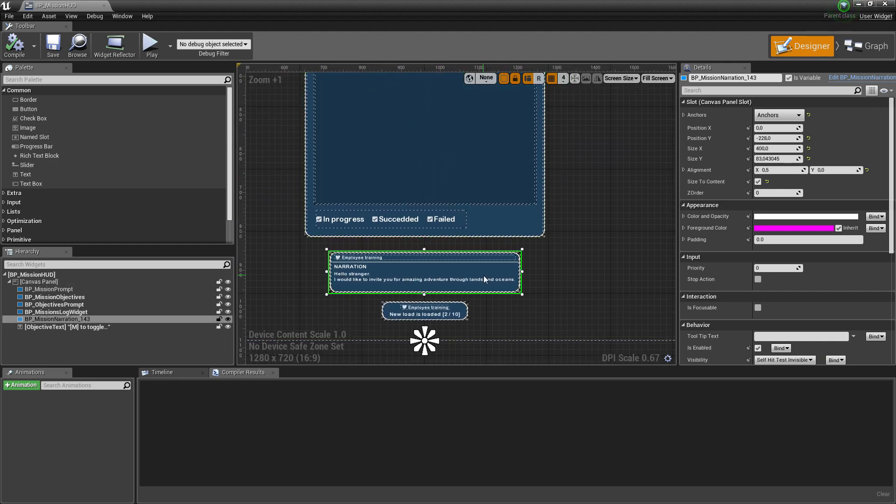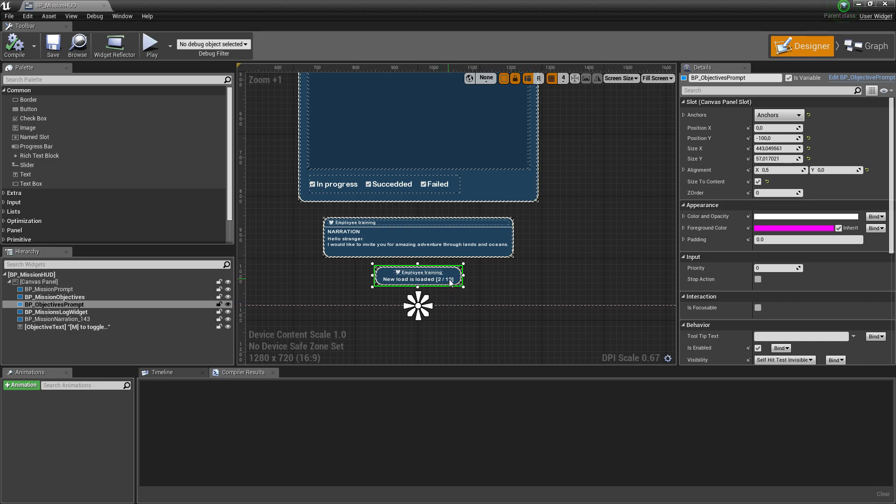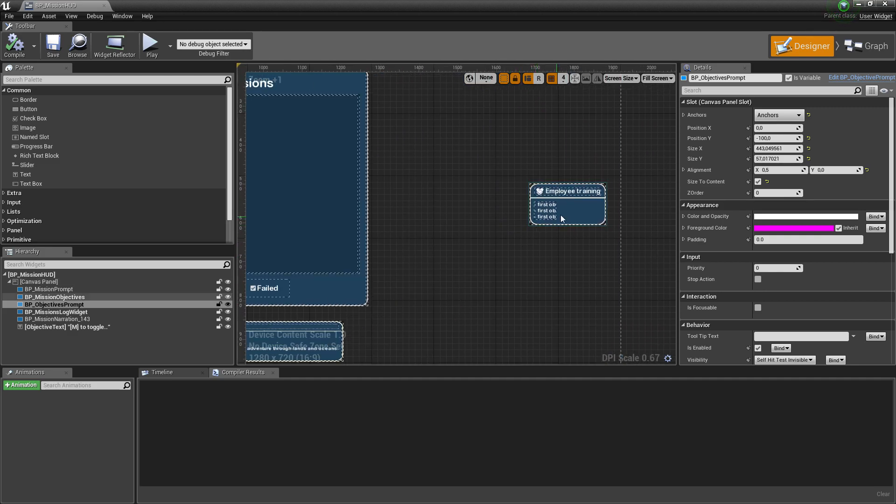Then we have narration — every activation of each node is presented here with a narration, of course if the narration checkbox is checked. Every note is queued so it will be shown one after another. Then we have the objective prompt, which shows the state of every objective and how many repetitions are currently done — in this case it's two from ten, but it may be one from seven or whatsoever. The last one is the current list of objectives, shown in three different colors for neutral, positive, and negative — the best place to follow your progress.